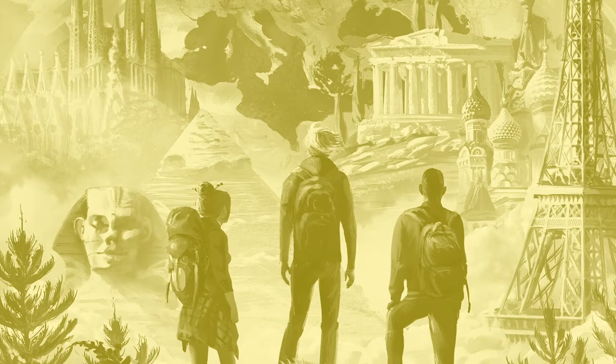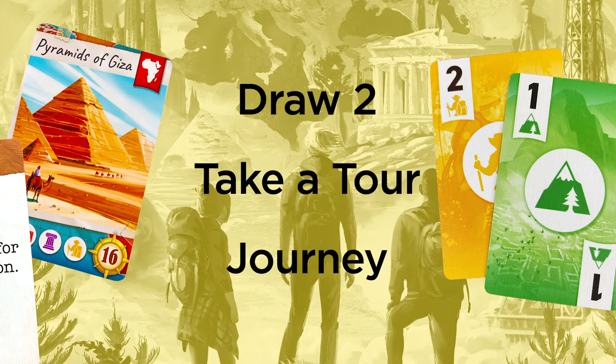The second option you have on a turn is to choose one of the three following actions: draw two, take a tour, or journey.